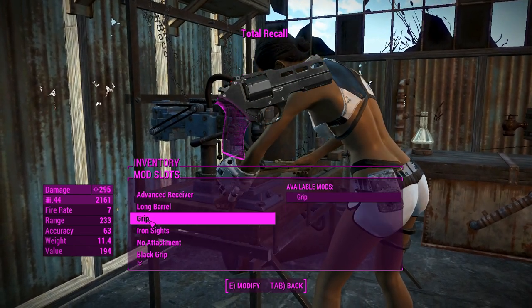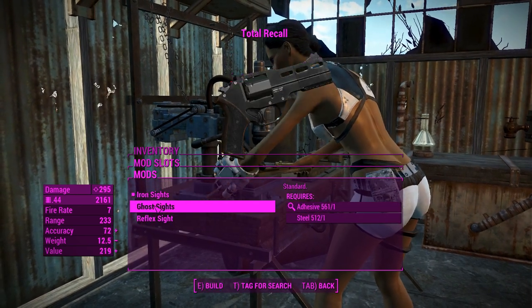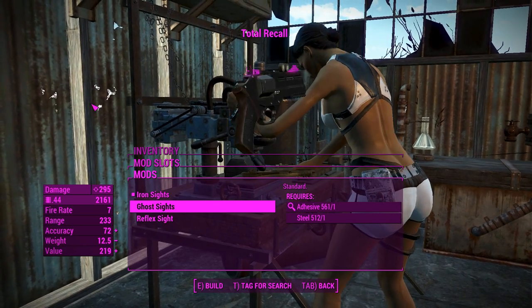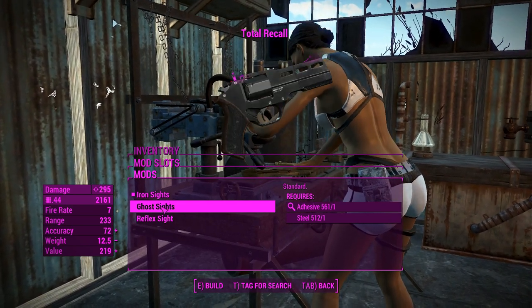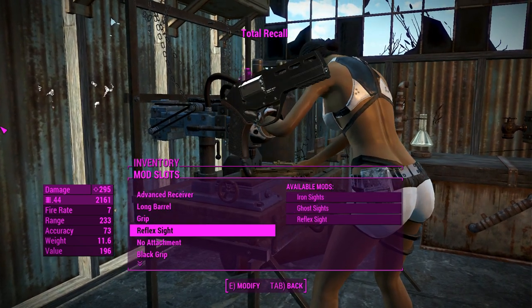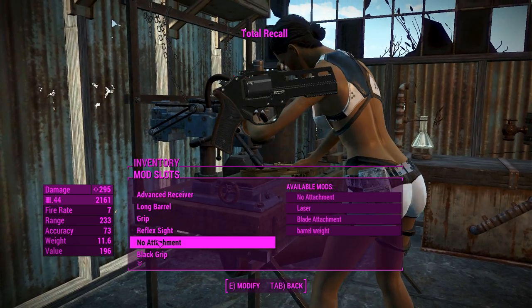For the sights, there's nothing for the grip. For sights, you can have iron sights or ghost sights — think of those like the iron sights with the glowing ring from Battlefield 4. The reflex sight is what we'll choose, simply because this thing's going to be a lot better in VATS with the reflex sight.